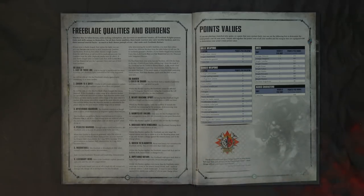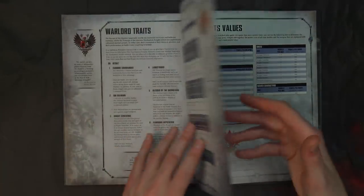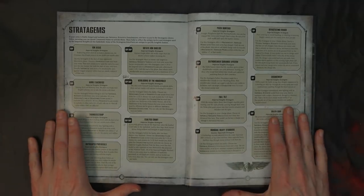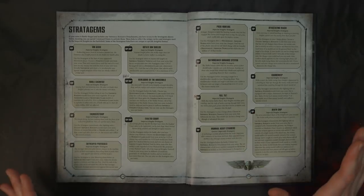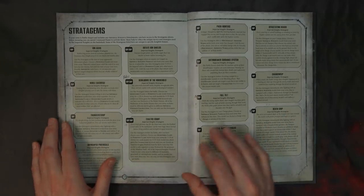Our fifth big thing you need to know is stratagems. We're not going to go over all 29 of them, but there are some solid ones we're going to combo off with that run the gamut for all the houses. Noble Sacrifice is huge, and I guess that was probably something we should have talked about — how the reactor system works on the Dominus.